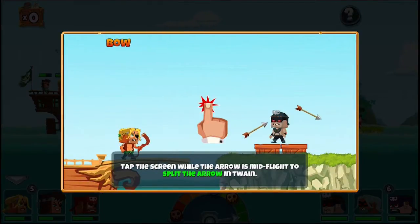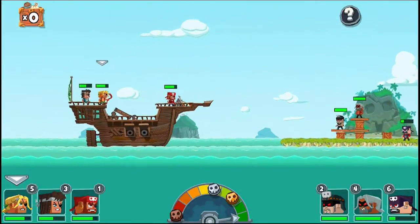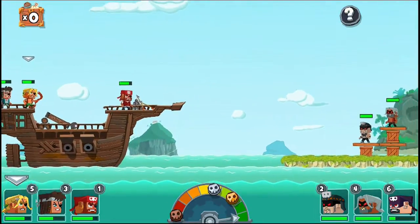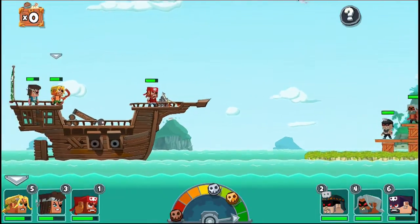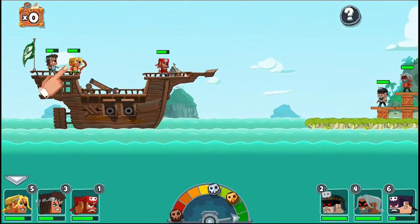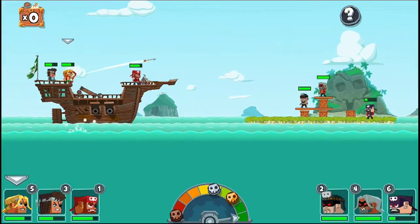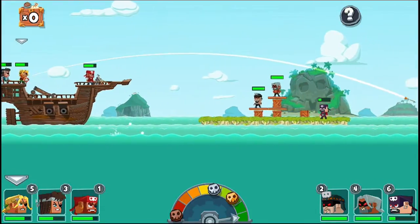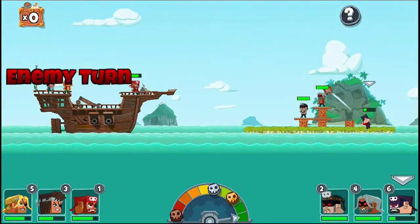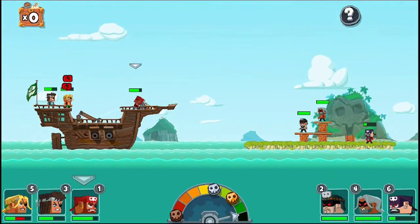You can tap on the projectiles coming towards you to avoid getting hit by them, but the screen is just so small — it's kind of hard to see them. I'm playing on the iPhone right now, so you can zoom in and zoom out, which helps a little, but I bet playing on the iPad would be better. Oh man, that was a bad shot. I keep tapping on the barrel and nothing happens.